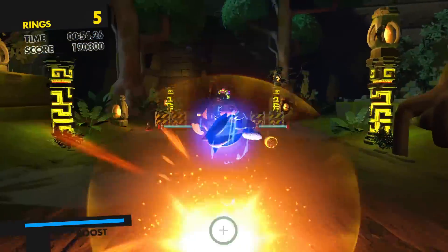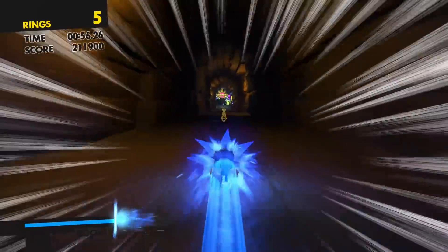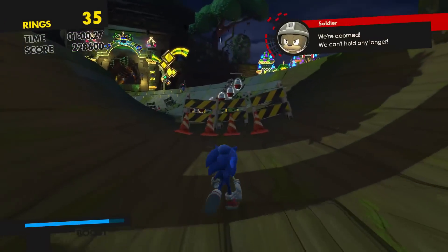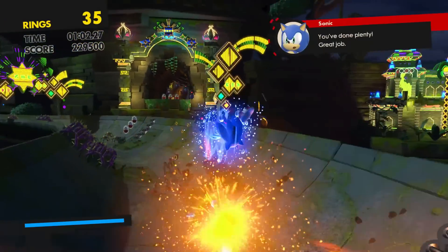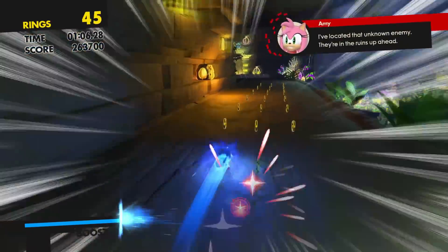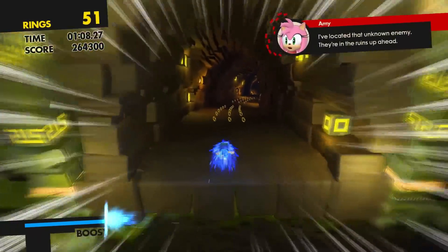For example, Luminous Forest in Sonic Forces — there's a part where you're boosting down a half pipe and there's this one random little spot where you can just jump across and get to a little shortcut. But it doesn't provide much outside of a red ring. It doesn't feel like a true new pathway.